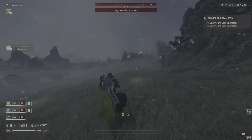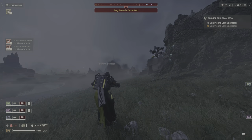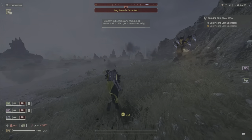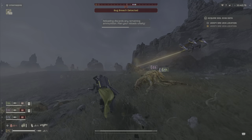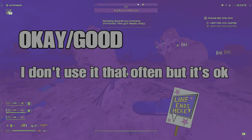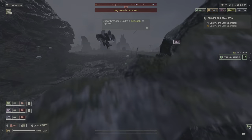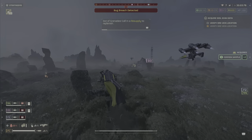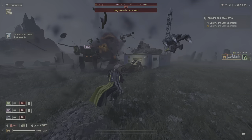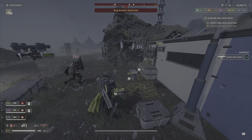The SG-225 Breaker is a pretty good shotgun for crowd control, similar to the Breaker Spray and Pray. My personal rating is okay — people might disagree. I've seen players get kicked from teams before the nerf for not equipping this shotgun, which is ridiculous. It's a decent weapon but not worth gatekeeping over.